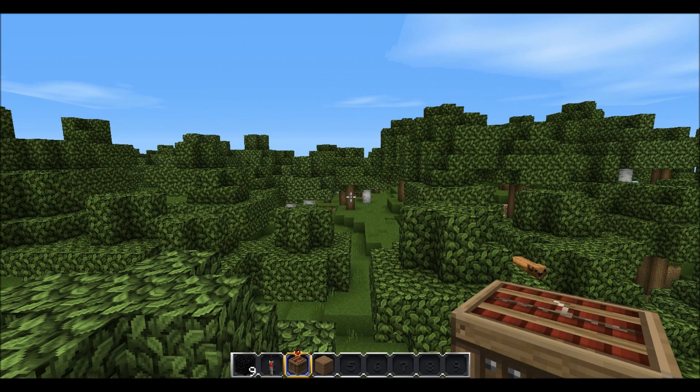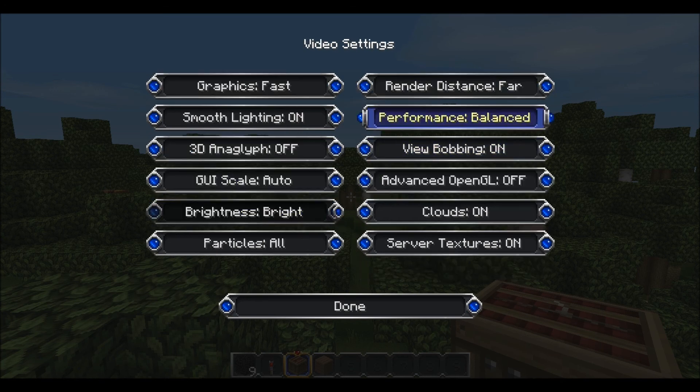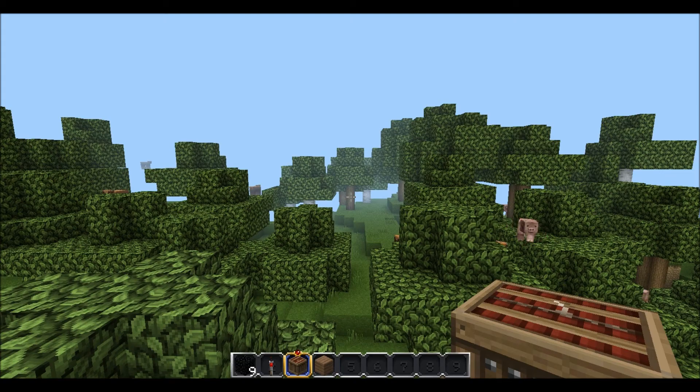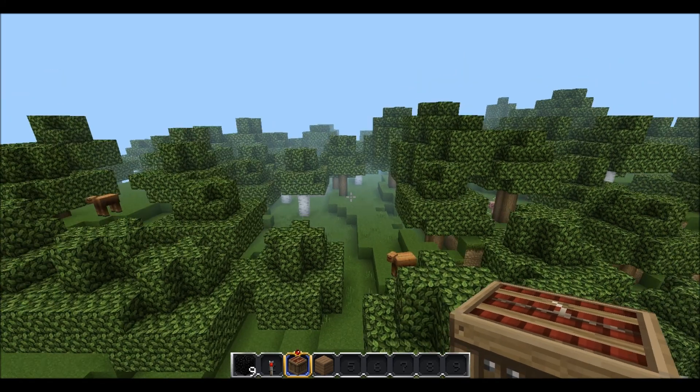Hi guys, welcome back to another Minecraft video, and today I'm bringing you another tutorial. This is a tutorial on how to make a machine called the Driller. Basically what it does is it allows you to drill deep down using TNT. It's not really that practical in survival, but in creative it's kind of a fun thing to do.